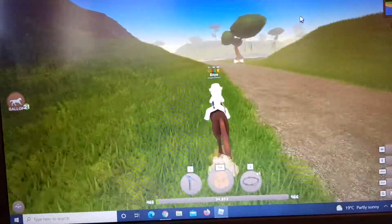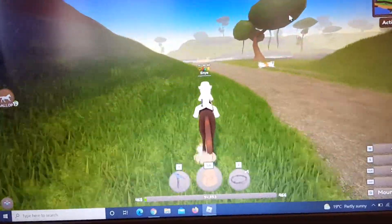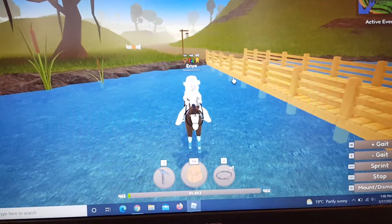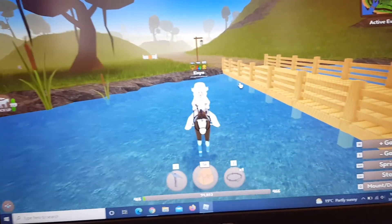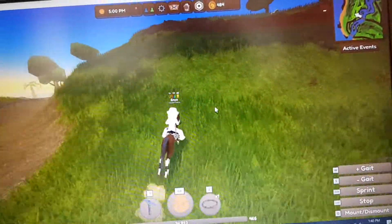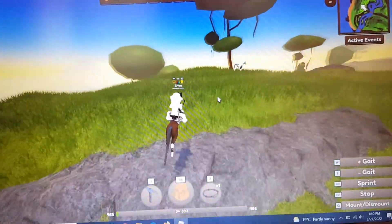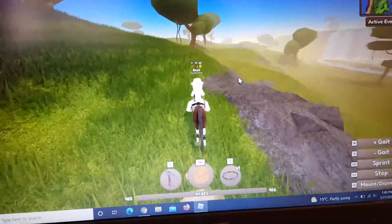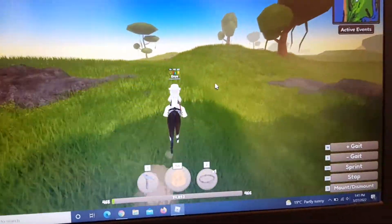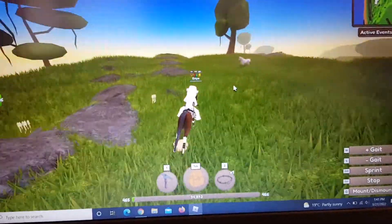I'm going to be going through Jungle Island just so you guys can all see what an example of Jungle Island looks like. Jungle Island is a pretty big map which you can find a lot of rare horses on. I found a couple of trees.